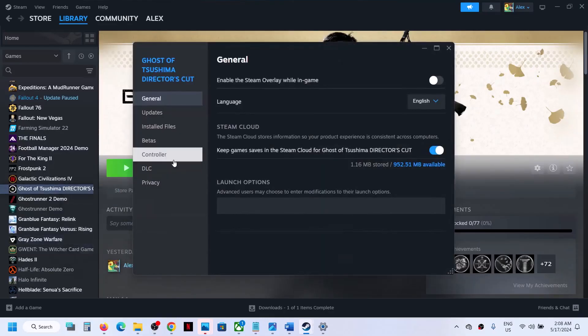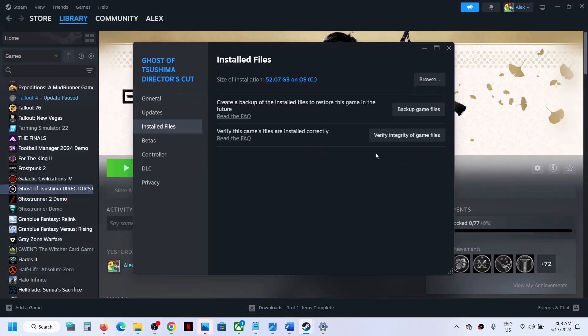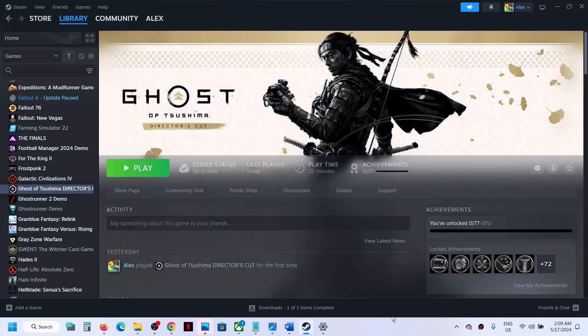The last step is to verify the game files. Right-click on the game, select Properties, go to the Local Files tab, and click Verify Integrity of Game Files. Once verification is 100% complete, launch the game and check the sound. One of the steps shown in this video should help you fix the sound issue with the game. Thank you so much for your time — please like this video and subscribe to my channel.